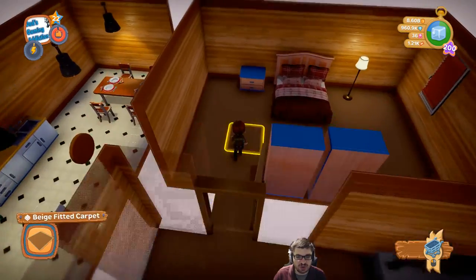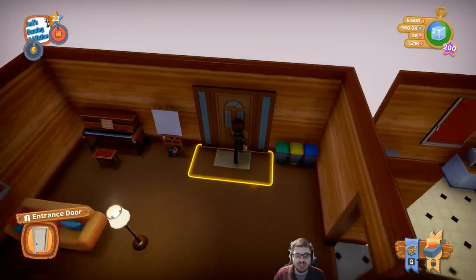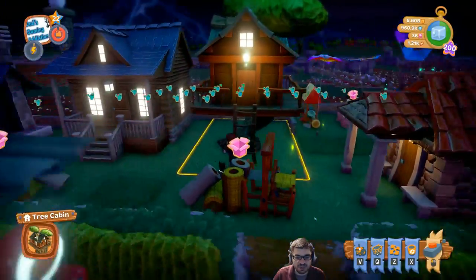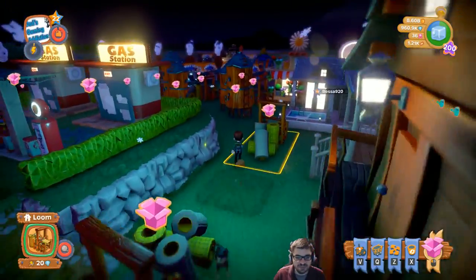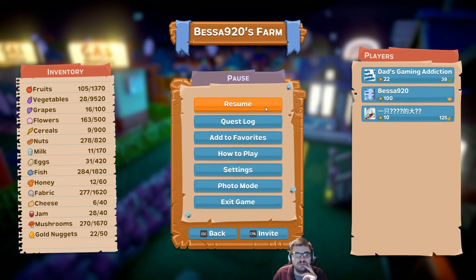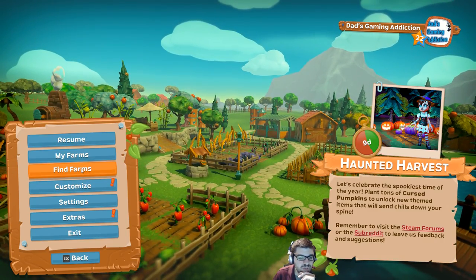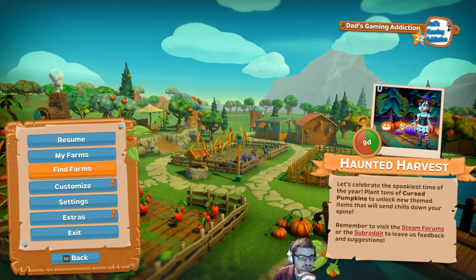I don't see where the build menu is, unless it's not active on this house. It says 'action not allowed' when you try to do it. Let me jump to — are you on your farm? Yes. Let's go back and we'll show her farm, and then we'll call it.